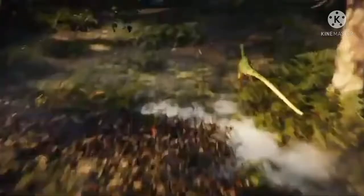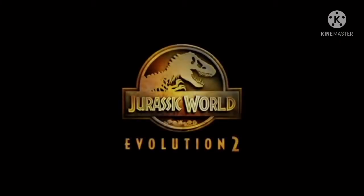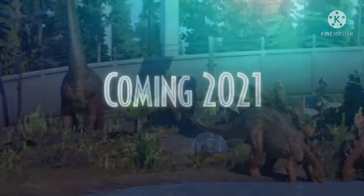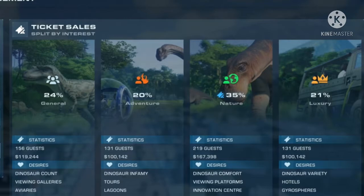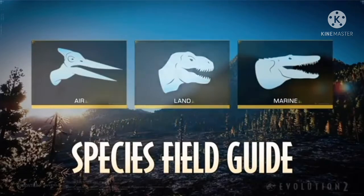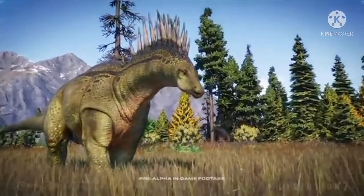First, let's talk about all the new species confirmed. We've seen T-Rex, Velociraptor, Brachiosaurus, and Triceratops before, but we've gotten a lot more returning dinosaurs confirmed for this game — such as Diplodocus, Carnotaurus, Chasmosaurus, Pachycephalosaurus, Dracorex, Torosaurus, Albertosaurus, and Nigersaurus. They all use the same models as the first game, just with different skins.